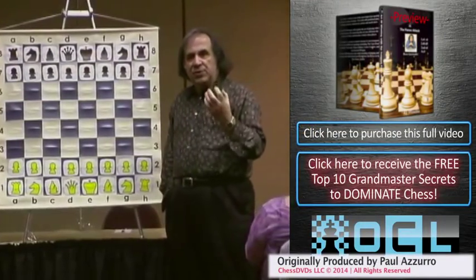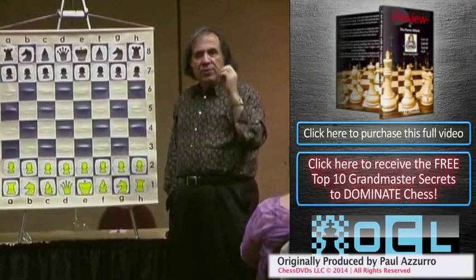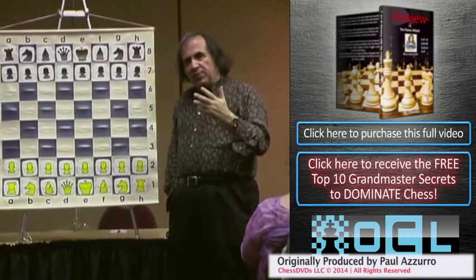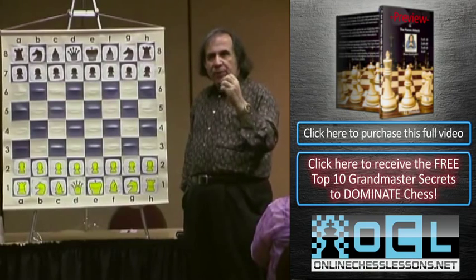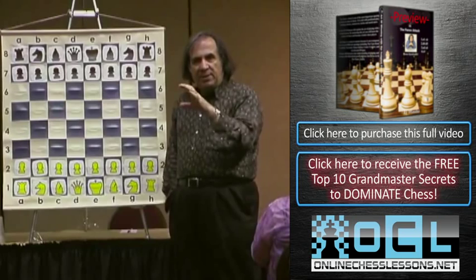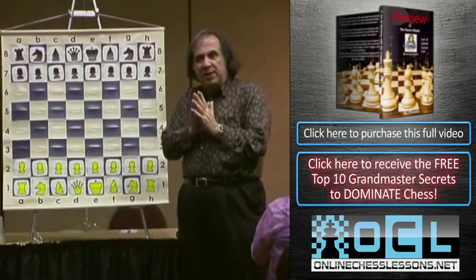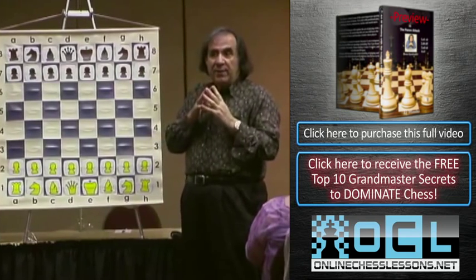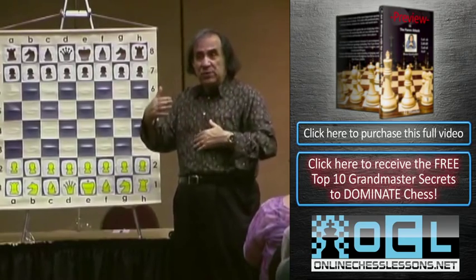We're not analyzing, but introducing the universal opening for white. When I say universal opening, this is the kind of opening that you cannot have for black. Universal means no matter what black does, you can play the same positional setup and same strategy. You don't have this luxury for black for the reason that white starts first and has the opening advantage of first move.